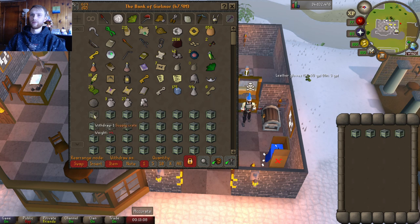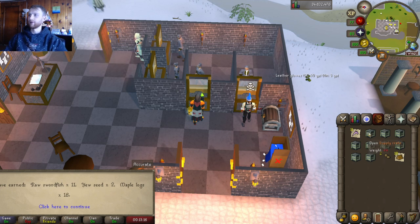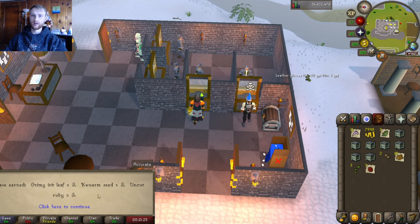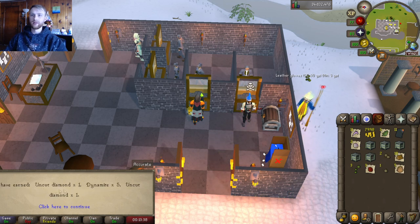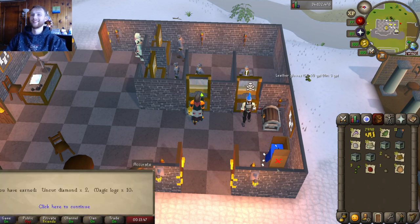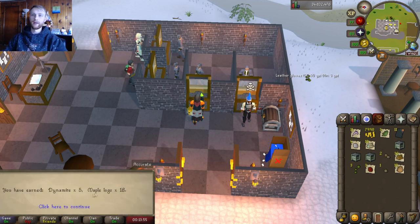Some swordfish, more yew seeds, and maple logs — beautiful. Earned some money. Some irate leaves, quorm seeds, and uncut rubies. More burnt pages and a magic seed — that is really good. Got two diamonds and some dynamite. More diamonds and some magic logs — gonna come in handy. More dynamite and maple logs. Uncut diamonds and more snapdragon seeds — beautiful.